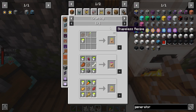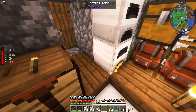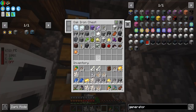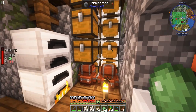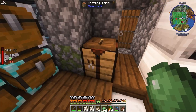We have the flax seeds — they're super useful. Now that we have that, we've got our slime balls. Got our slime. The reason we need that is because we need to craft some things. We've got some iron too.